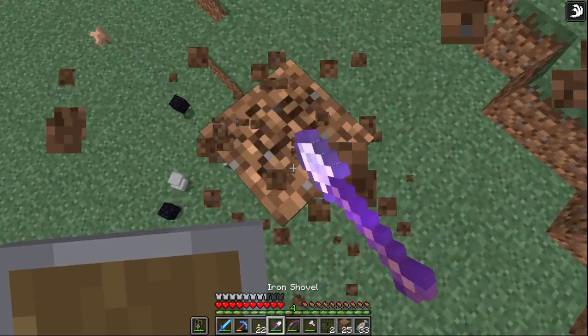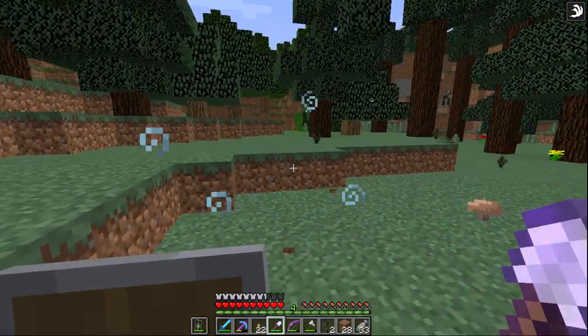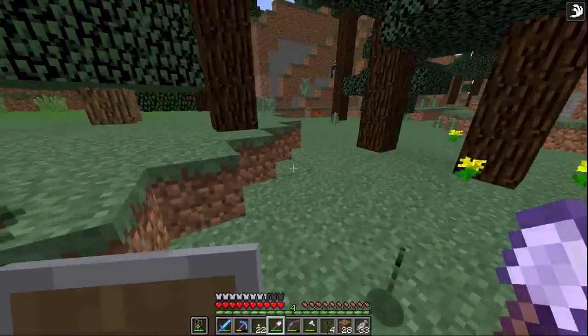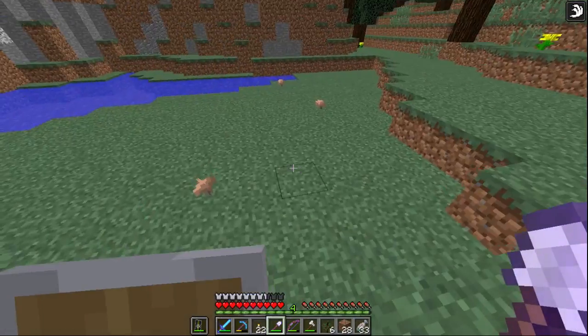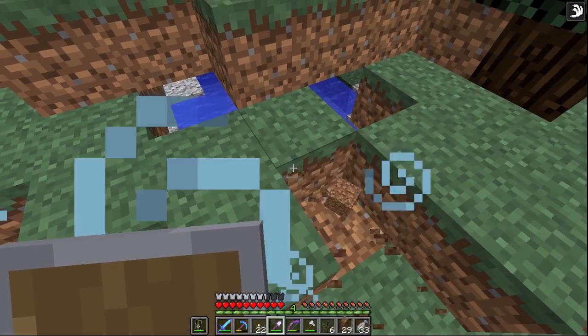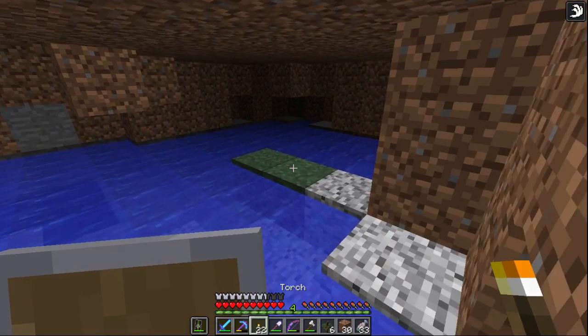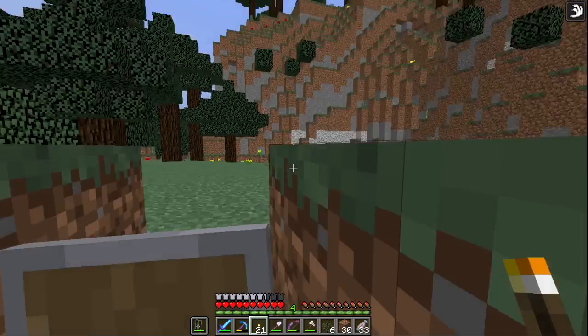There's a very specific way that you open the ender portal — that is by filling its blocks with eyes of ender, which are the things we just made in the castle with the ender pearls and blaze powder.